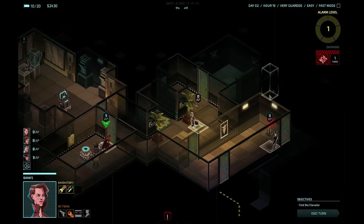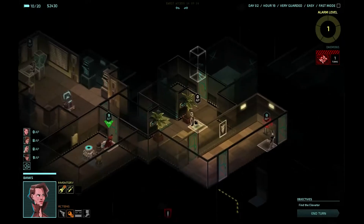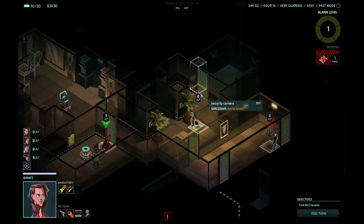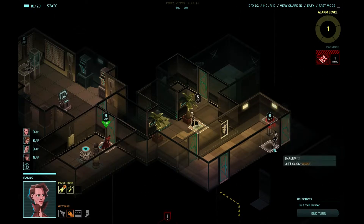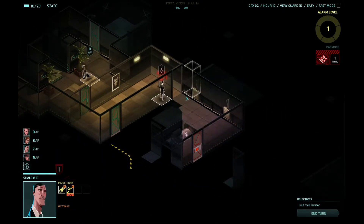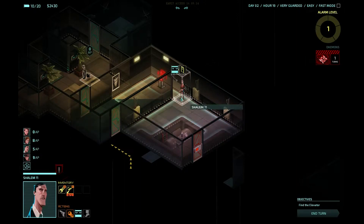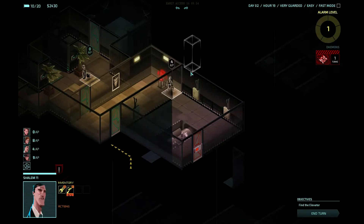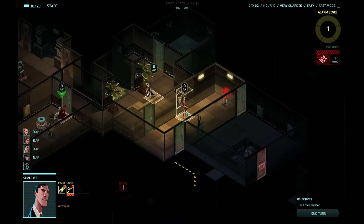Have Banks start running over towards that room to check it one more time. Oh wait — that camera's not even on, so we can't take it over. Let's take a look through what's in here. It looks like we're gonna need Banks, so let's stop Shalem from what he's doing and get him back over here.